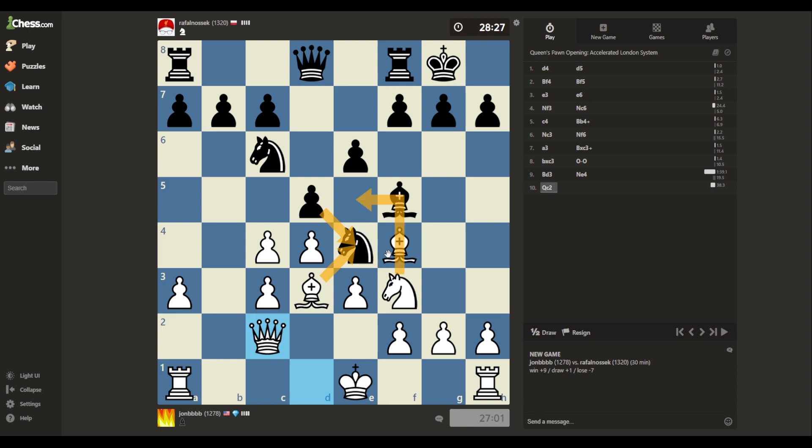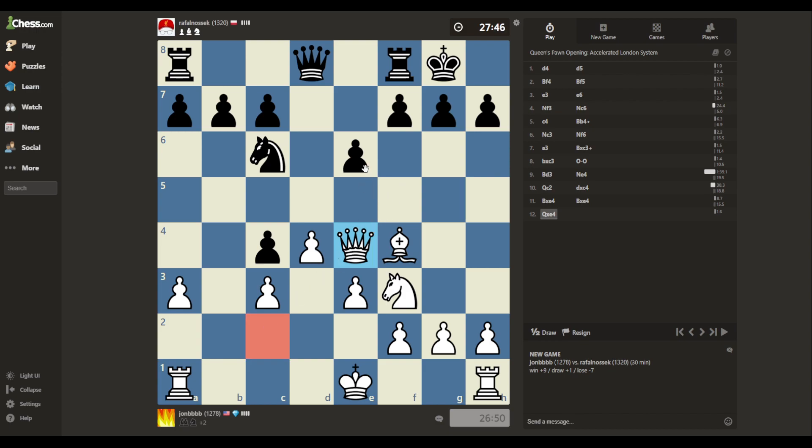That just lost a piece, didn't it? There's only one defender of the knight now. That was not good — that was unfortunate. And if he moves his bishop, then I'm going to win that pawn with check. Probably a good decision — just get rid of the bishop. No need to lose a pawn. And if I had taken the bishop, I would have won this pawn. So if he had ignored it, I would have taken his bishop with my bishop, and when he recaptures...